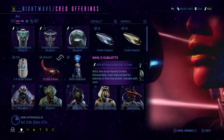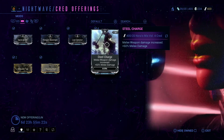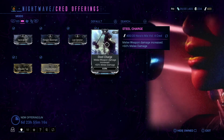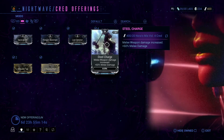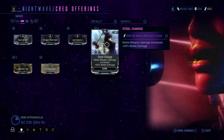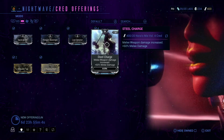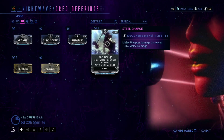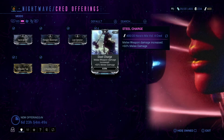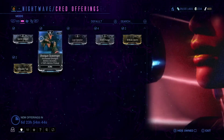Now let's see the Credit Offerings. Steel Charge is definitely the best one to pick up out of all of them, because Steel Charge has 9 capacity by default, which will give you 18 capacity instead of the 14 that just about every other aura does. I think there's one other aura that also has 9, but most of them only have 7 by default. Maybe they'll change that one day.